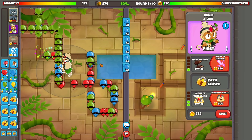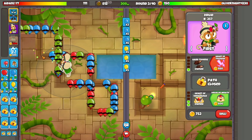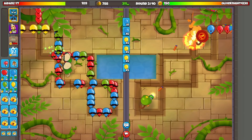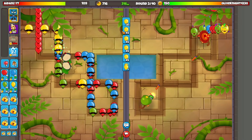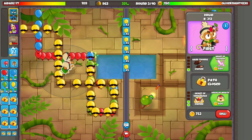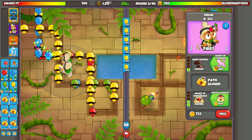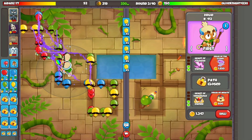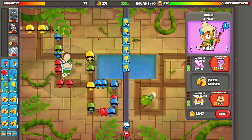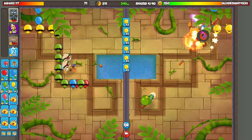We're gonna get Hard Thorns and then save up for the Heart of Thunder. We're gonna start sending yellows — 850 dollars. The goal of this strategy is to leak lives; I'm purposely leaking lives right now. We obviously have to afford the Heart of Thunder once we get down to about 70 lives or so. There we go — 71 lives, that means we got a max boost on these guys, which is amazing.